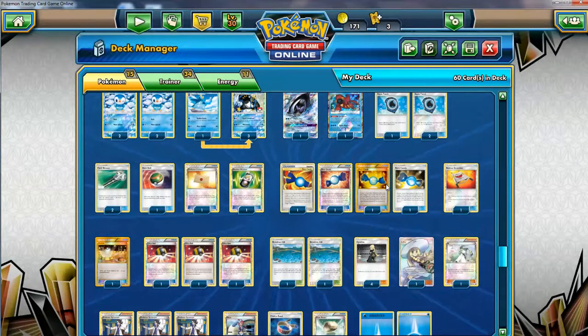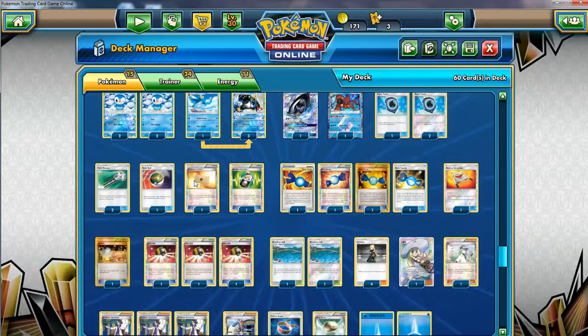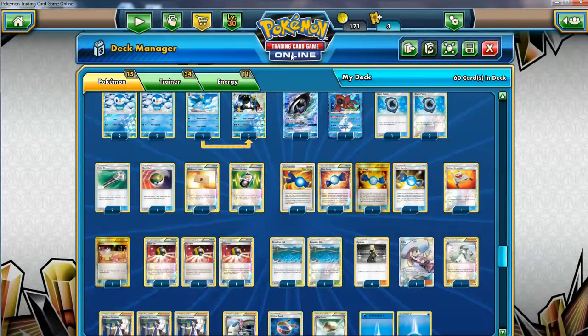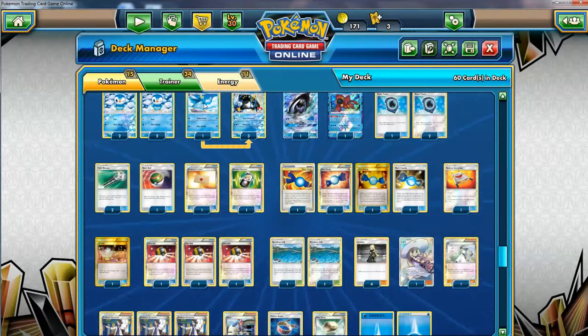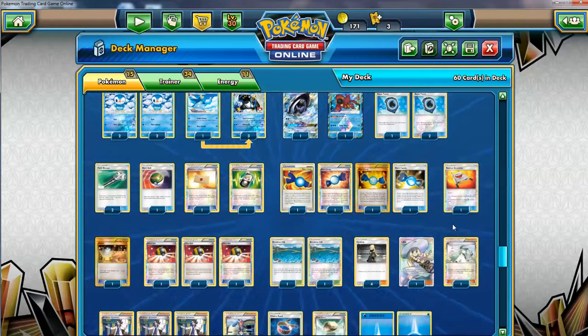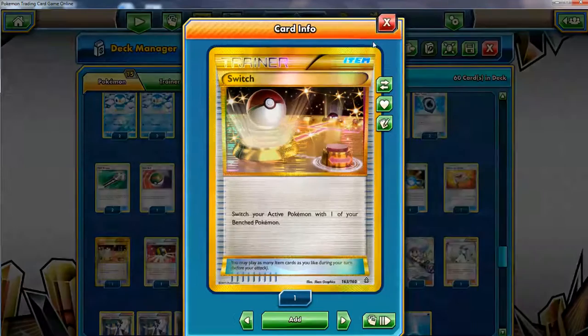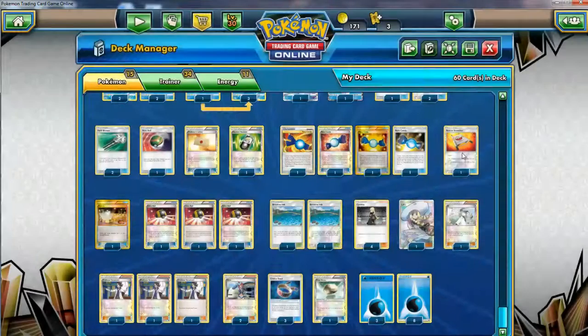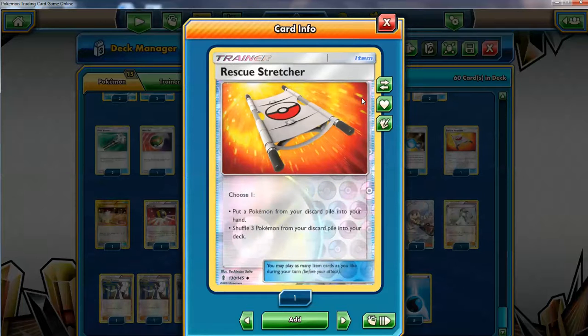Gotta have my four Rare Candy of course to bring Empoleon out quick. I have Professor's Letter — I had two but had to take one out making adjustments to keep this deck as consistent as possible. I took out one Empoleon and one Letter. I'd rather have more water energies too but you gotta balance it. Everything else is our standard techs — one Switch and one Float Stone.